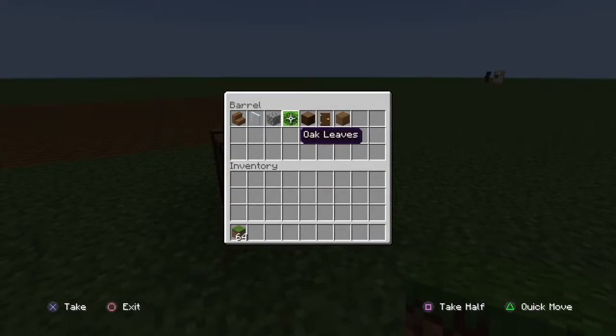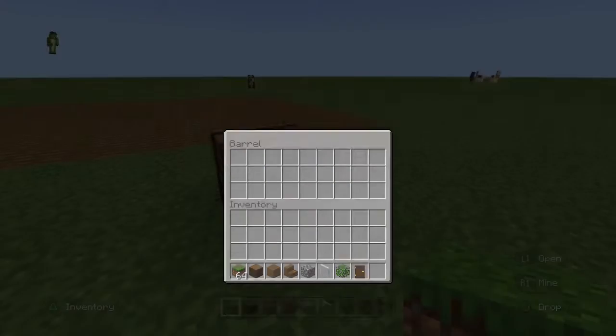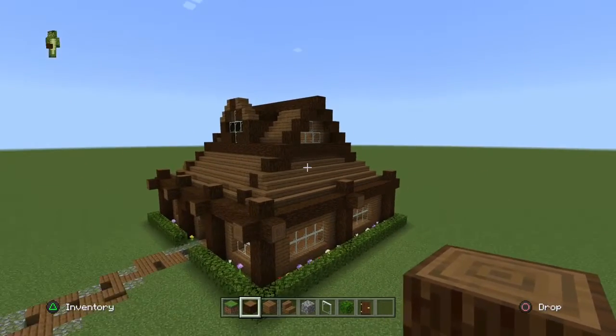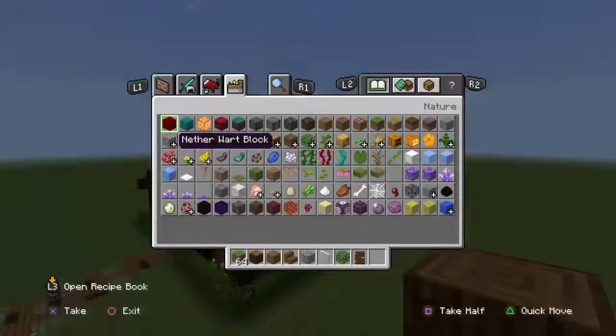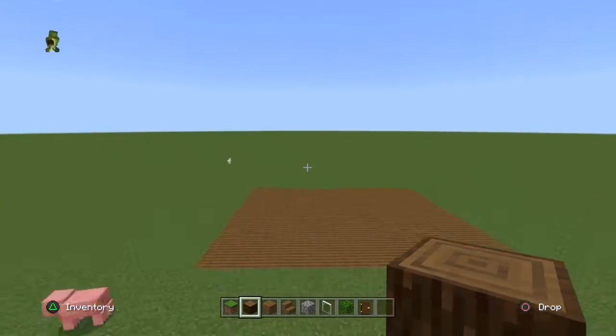Okay so for this build you are going to be needing a lot of oak. I'd get maybe four stacks of oak logs, then some glass, a small amount of cobblestone, and some oak leaves which you can easily get with shears. And since most of the build is made of different variants of spruce wood, just get quite a lot of it.